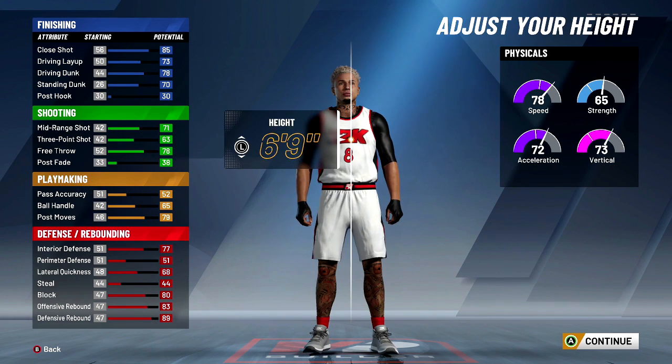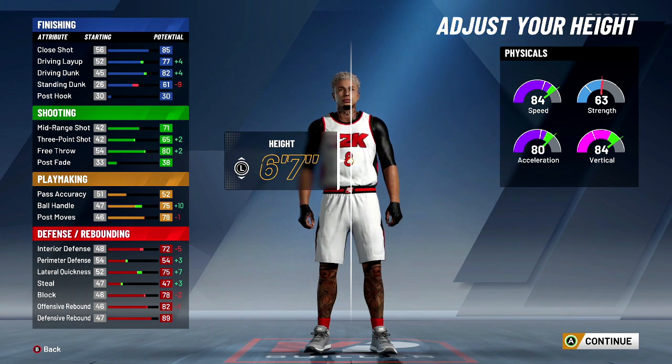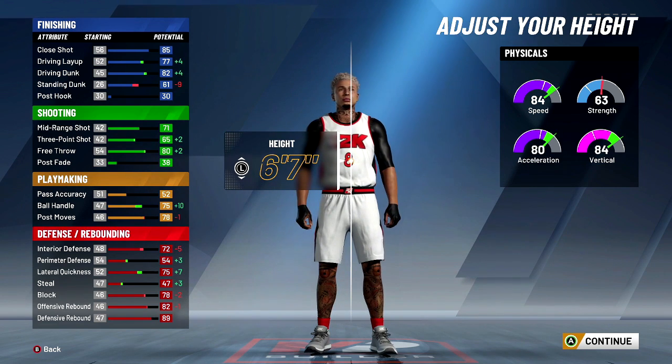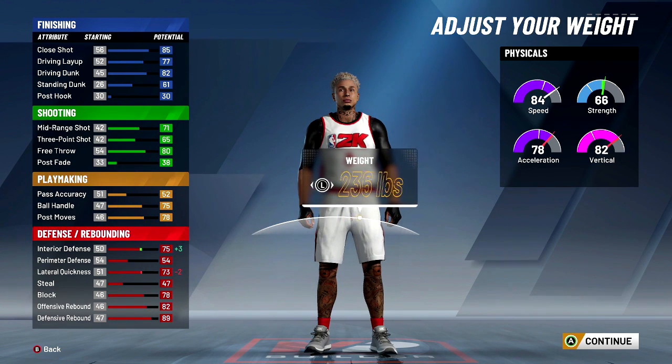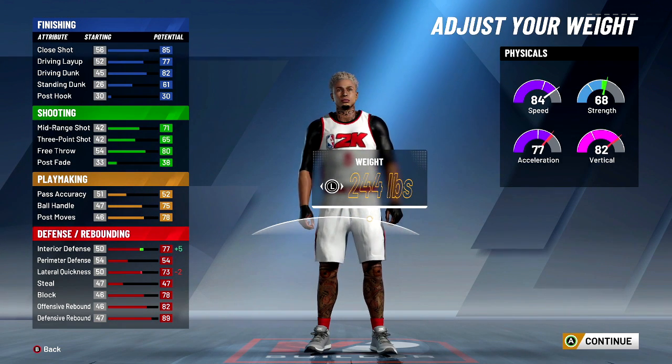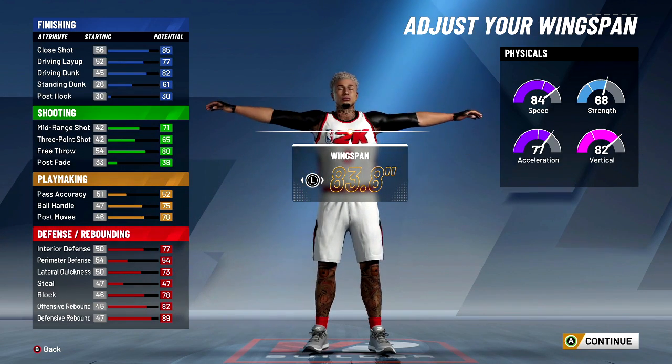We're going to go burly, down to 6'7". You can go 6'8", but you only get one dunk package. I would suggest going down to 6'7" because you're a slasher — you want all the contact dunk animations you can get. I suggest go 240, yeah 244. For wingspan, I suggest leave it neutral.